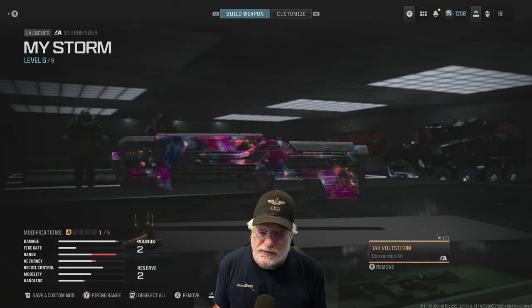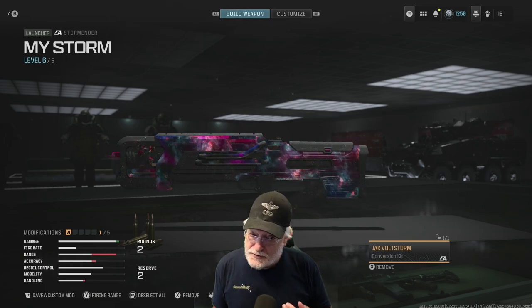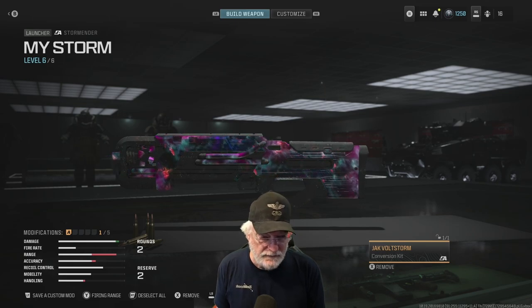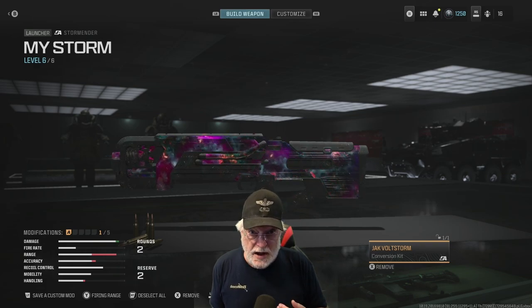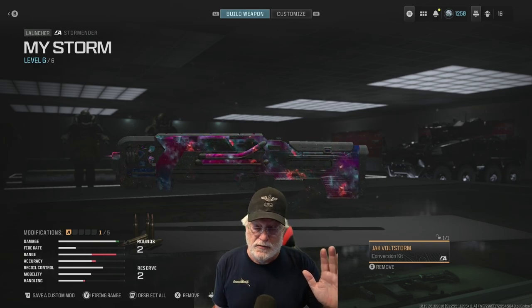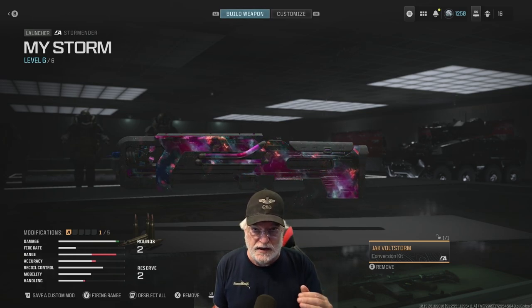Grandpa Newbie reporting for duty with another — and maybe the last — try something new in Modern Warfare 3. The newest of the Jack kits is the Jack Voltstorm kit. I can understand why they saved this to last, because this just might be the most powerful close-up weapon in the game. I didn't think so when I first unlocked it, and I didn't get very many kills with it, but I didn't understand how to use the thing.